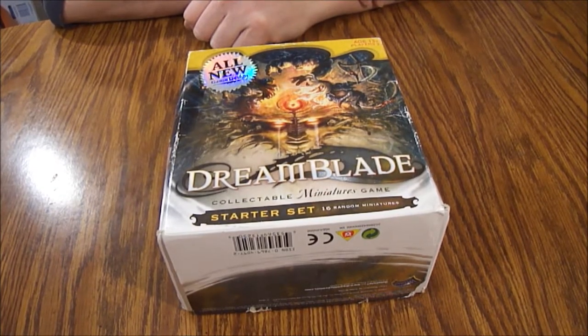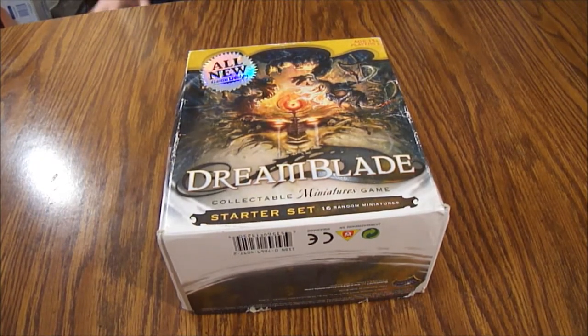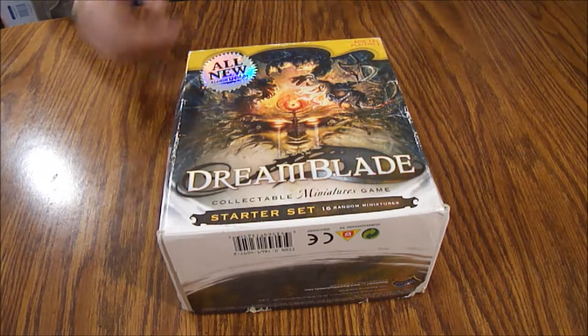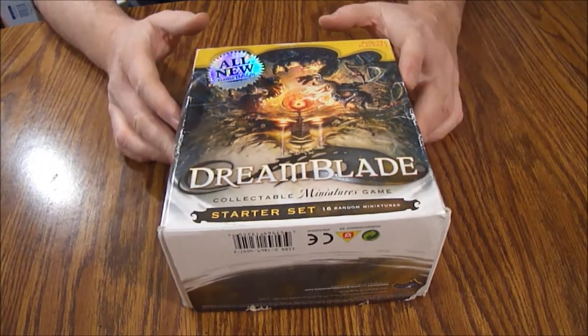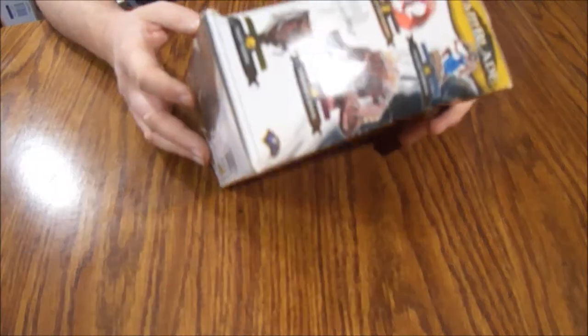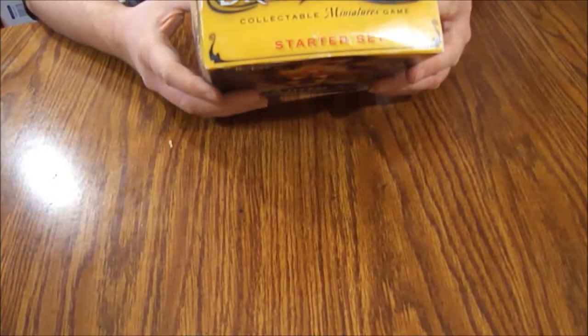Hello and welcome to another episode of What's Inside. Today we're looking at a Dream Blade collectible miniatures game. This is the starter set — an all-new game design aimed at ages 13 and up for two players. The box is pretty beat up; it's been in storage for a long time. The back of the box is busted up, but it shouldn't affect anything inside.